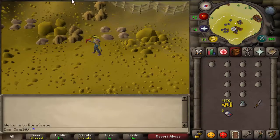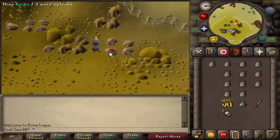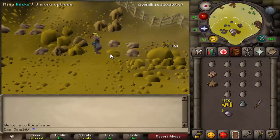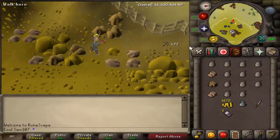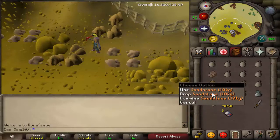Once you are there you pretty much know what to do next. You want to simply do the rotation I'm about to show you. It's a very simple rotation - mine the rock I'm mining now, then the rock behind it, and then the rock behind that. Once you've mined them, you should have a full inventory, and then you just want to simply drop them with your mouse keys.